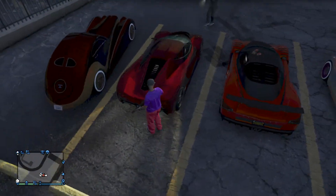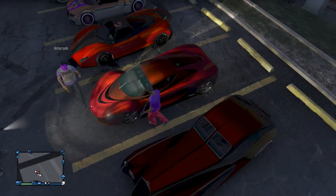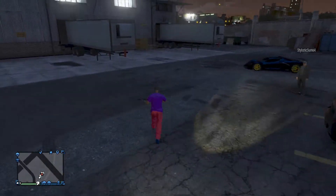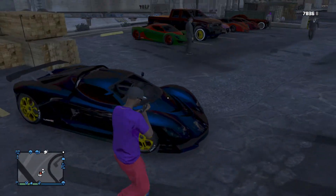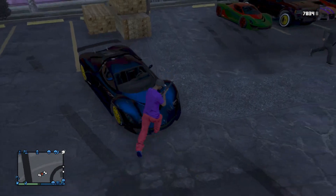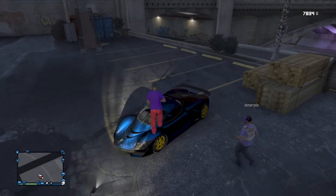Behind us you guys saw the Torero, this is a chrome Bugatti, and then the red Cheetah, and then my friend's garbage car that he got from the cereal box. And now what you guys have all been waiting for — my car! Look at this thing, it has no scratches or anything on it. I mean, look at this beauty. I bought this car for about 18 cents off the cereal box.